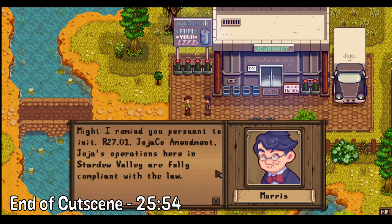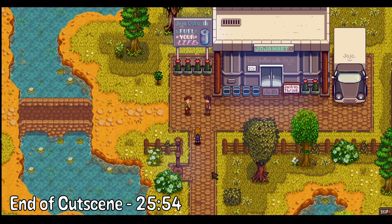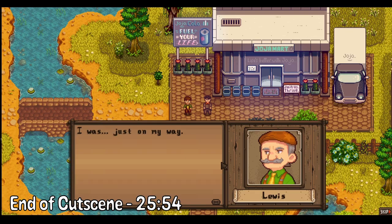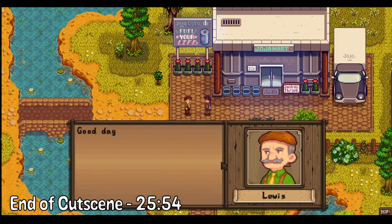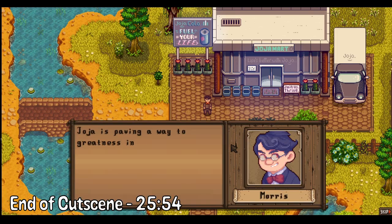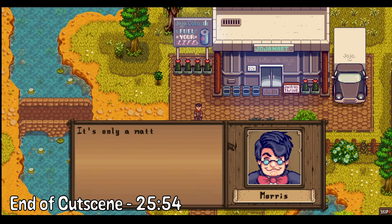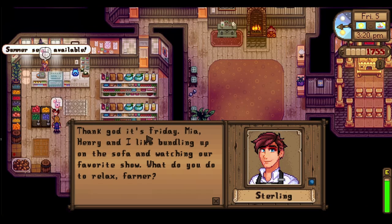Morris says: 'Pursuant to initial R27.01 JojoCo amendment, Jojo's operations in Stardew Valley are fully compliant with the law.' Then I just pass through and run into Morris on his way out. There's a lot of tension in the valley, and Morris says: 'Jojo is paving a way to greatness in Stardew Valley — it's only a matter of time until we're all united under Jojo.' Whatever you say, homie.